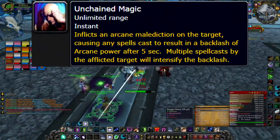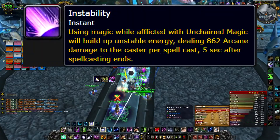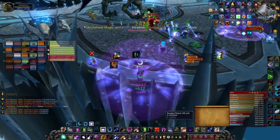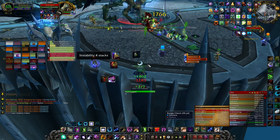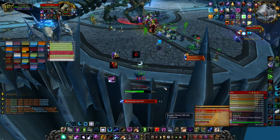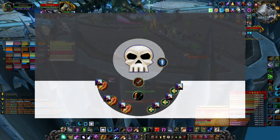Another mechanic is Unchained Magic, a debuff given to casters and healers which gives them a stacking debuff called Instability for every spell they cast. This deals arcane damage to the player and everyone near them once the debuff expires, and the damage increases with every stack. Everyone who has Unchained Magic must stop casting immediately unless told otherwise, especially healers. They will position on the right side for healers and the left balcony for DPS.